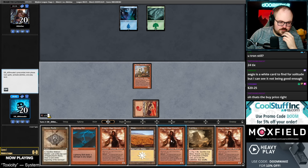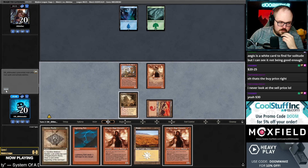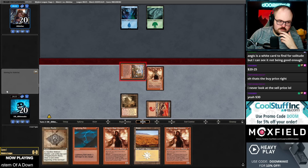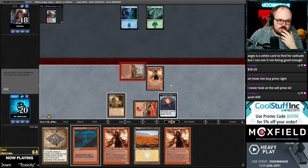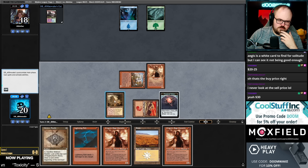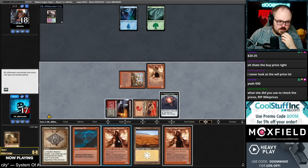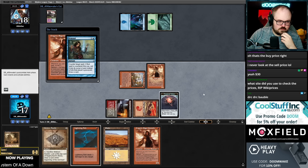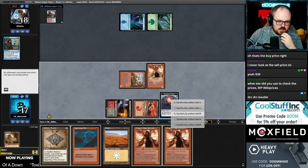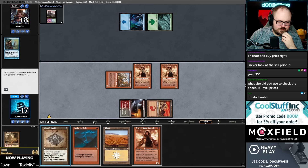I'm going to play Channeler first because if they Ice Fang Coatl me, I might bolt it. I will bolt it — they do Ice Fang me. What's going on here — are we playing against Rhinos? Oh, they're playing Scapeshift. That makes sense.